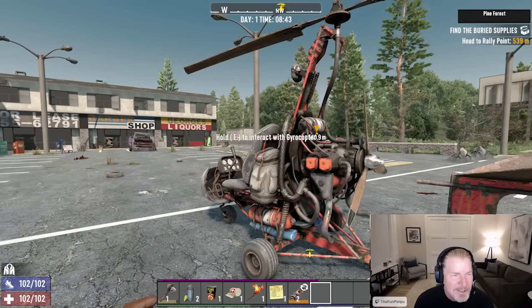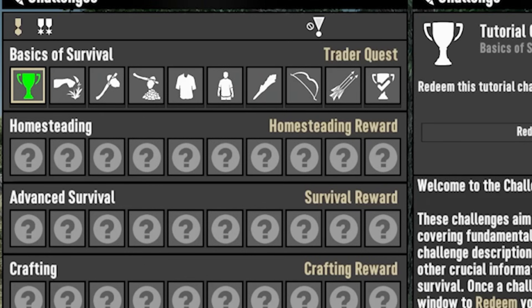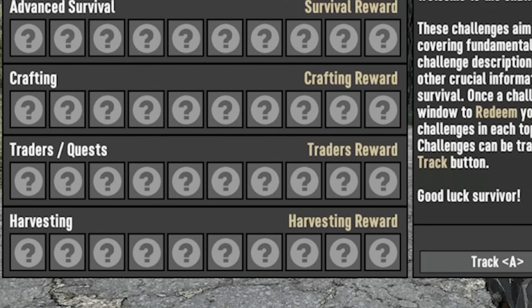The final major mechanical change is the challenge system, which I'm most looking forward to. This replaces the old tutorial and journal system with something more engaging. Each challenge lane has 10 missions, and the first page is dedicated pretty much entirely to teaching you what the journal used to. You will see Basics of Survival, Homesteading, Advanced Survival, Crafting, Traders and Harvesting — completing those quests gets you a reward.